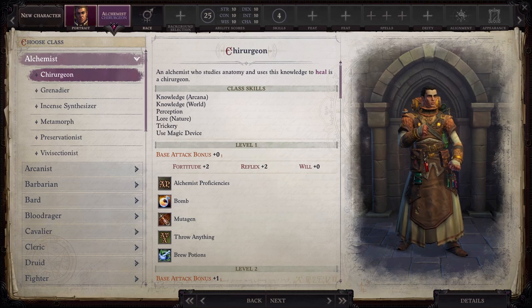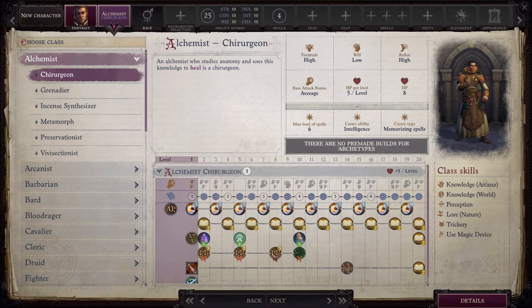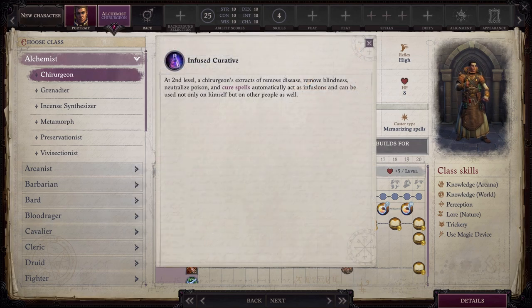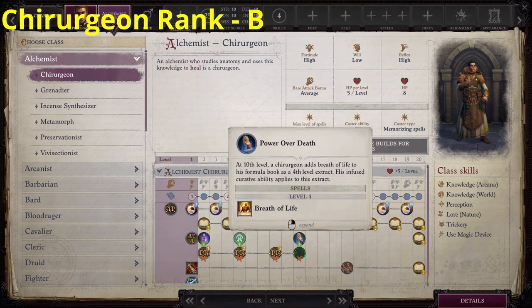Now we'll move on to the Alchemist subclasses, starting with Kyrogen. This subclass loses saving throws against poison and immunity to poison, both of which are completely irrelevant due to Delay Poison Communal, which is available for multiple party members early in the game. In exchange, they gain Infuse Curative, which allows infusion to be applied to several curative spells. This is also irrelevant, since the vast majority of people playing Alchemist will take Infusion early, giving all of their spells this functionality. They also gain Skill Focus: Religion and Breath of Life as an extract. Neither of these are particularly compelling, but the subclass still maintains all the important mechanics from Alchemist, so I rank it a B. Honestly, there's no reason to pick this over Alchemist.